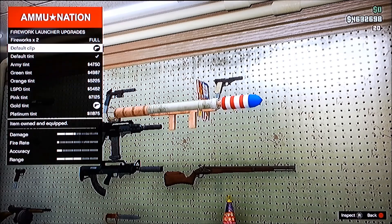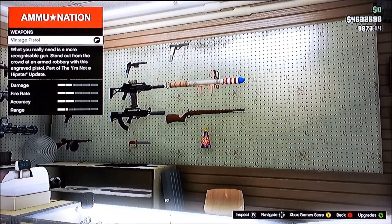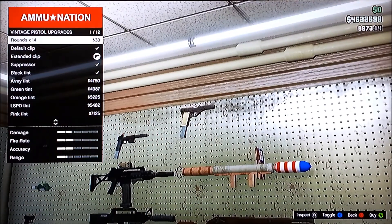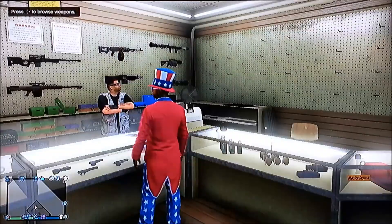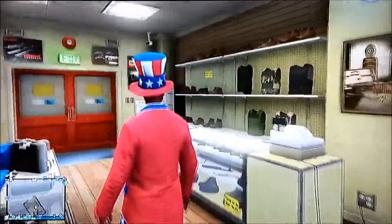Then we have the firework rocket launcher, which you can hold 20 of. Again, different colors — they're pretty cool, you can set people alight with them. And the vintage pistol is from the other update, which we know about. So that's that. As you can see, there are new clothes — lots of new clothes.